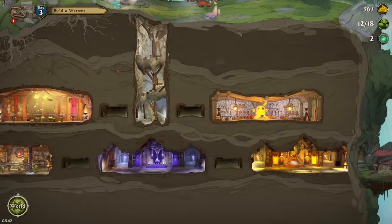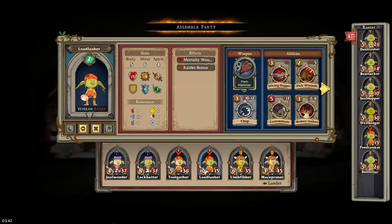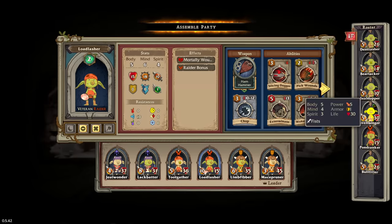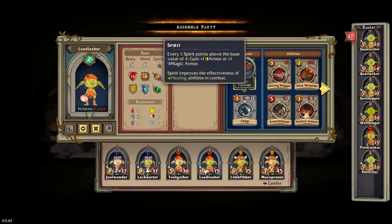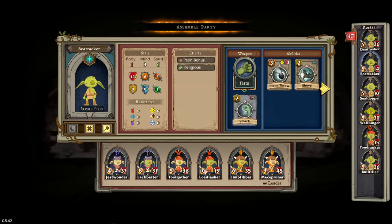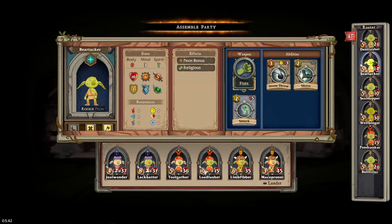For now I think we are just going to head out. But first things first, I think we need to swap out Load Lasher. I think we need to find another character that actually has a good amount of body. Body's nice, mind is good. All of these are good, but who has the most power? You are Alert - Alert is good, that gives you armor and such, which would make you a good tank.